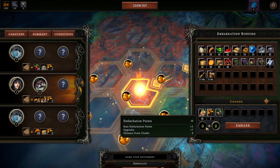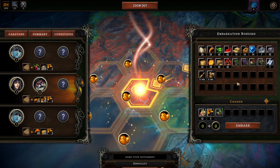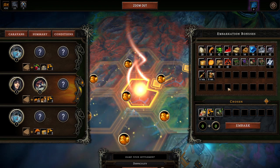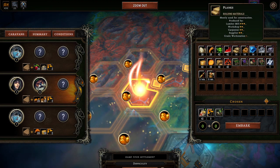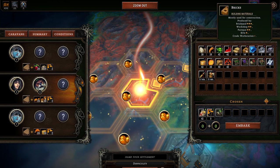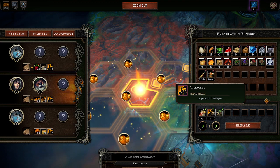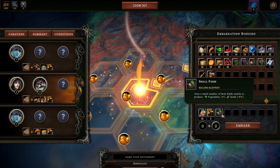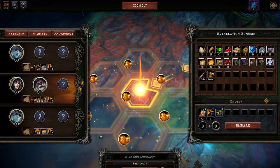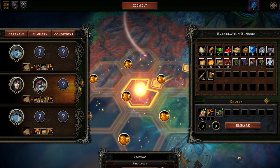How do you get more embarkation points? It depends on your distance from the citadel, previous upgrades, and wins from other levels. You'll have a base amount every time — just try to spend them wisely. Make sure you use them; don't embark without getting your embarkation bonuses, that'll screw you over. Food and wood you'll find in the world, but oil you can't just get — you'll have to make it, so it's nice to have some on deck. Villagers and farms are worth having from the start. And name your settlement!